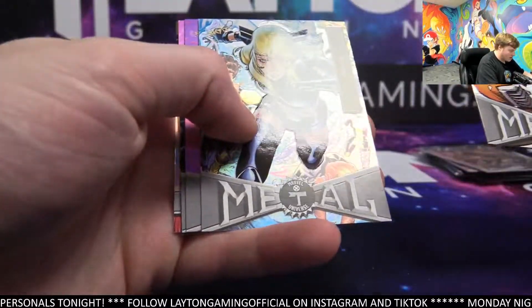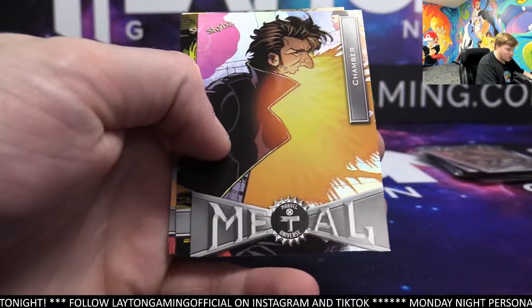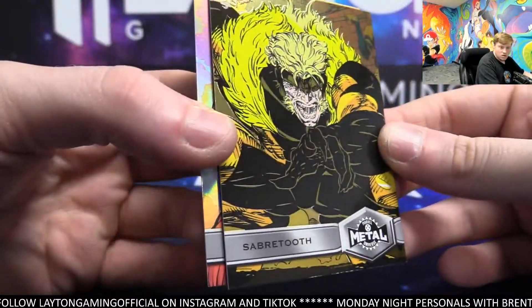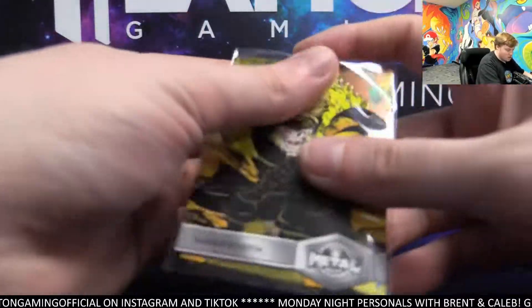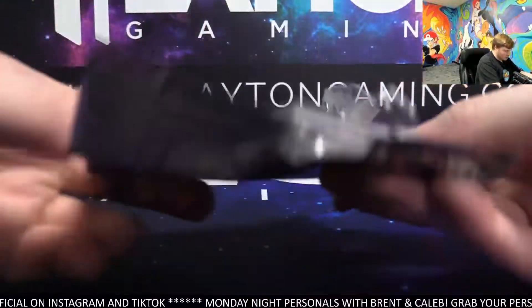Keep it going. Omega Red. Magic. Zorn. Nice looking Chamber. Sabertooth. Very nice. Gold. Solid box so far, Clyde. Congrats. Sun Pry on the back. These are great. Staring at these cards, man.